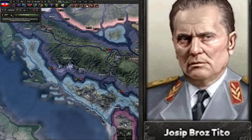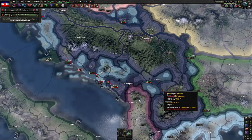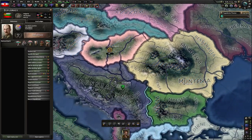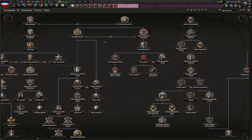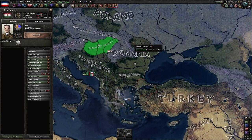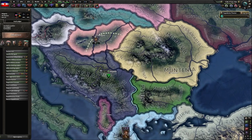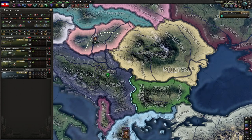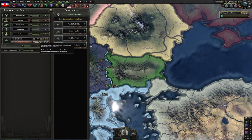We have Tito — the man who held Yugoslavia together. Civil war is over. We're going to be putting our spy onto Hungary. The reason we're doing this is we're going to boost ideology, because Hungary has a focus where they get a national spirit that boosts brown party support for 720 days with a base change of 5%. In order to continue down their focus tree and join the Axis, they need more than 40% for that brown party. If we prevent them from getting 40%, they will never join the Axis — a free country to conquer. Let's also train up as many units as we can with our available manpower.